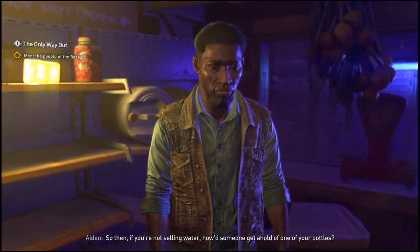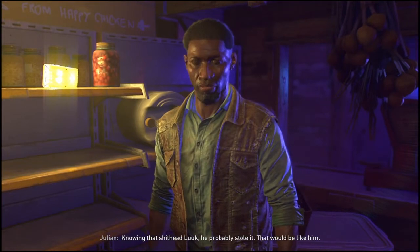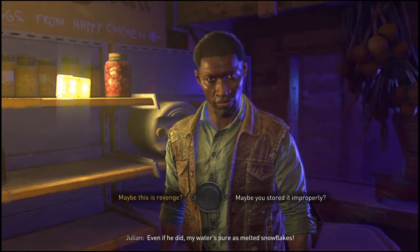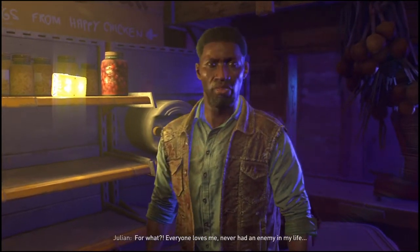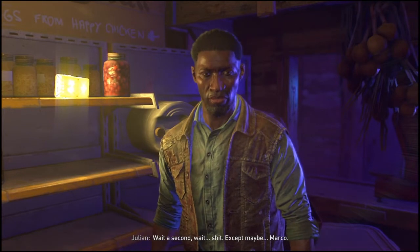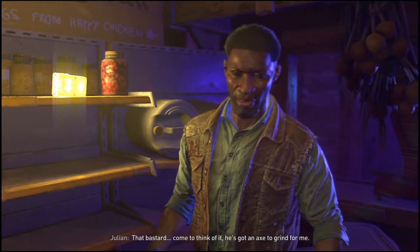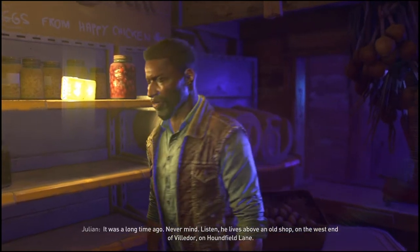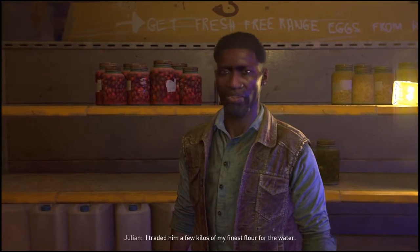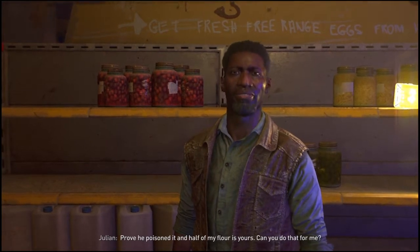In-game dialogue: 'So then, if you're not selling water, how'd someone get a hold of one of your bottles?' 'Knowing that shithead Luke, he probably stole it — that would be like him. Even if he did, my water's pure as melted snowflakes. Maybe it's revenge.' 'For what? Everyone loves me — never had an enemy in my life. Wait a second... except maybe Marco. That bastard — come to think of it, he's got an axe to grind for me. He lives above an old shop on the west end of Villador on Houndfield Lane. I traded him a few kilos of my finest flour for the water. Prove he poisoned it and half my flour is yours. Can you do that for me?' 'I guess I could check it out.' 'There's one more thing — Hans might also have a bottle of this water. Can you go warn him? He's also on Houndfield, a few buildings down.' 'Something's fishy about this, Julian. You better be telling the truth, otherwise it'll be hard to help you.'